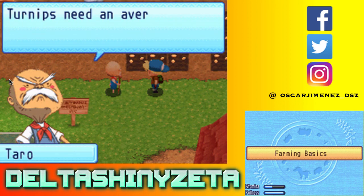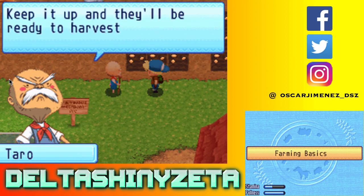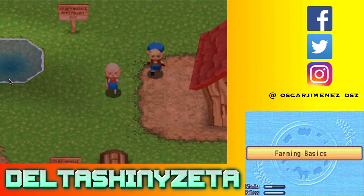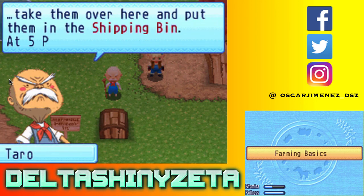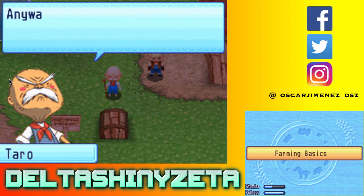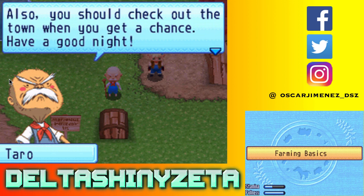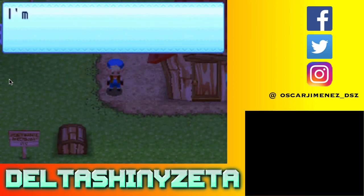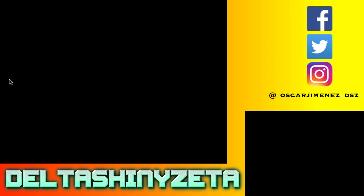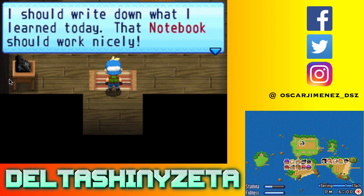Boy, it's getting late - let's call it a day. Turnips need an average amount of water to grow - water each plant once per day. Keep it up and they'll be ready to harvest in four or five days. Take them over here and put them in the shipping bin - at 5pm each day, the contents of the shipping bin get shipped out and you get money. The shipping bin is not just for crops either - you can ship just about anything. I should turn in - I haven't heard that phrase in a long time!